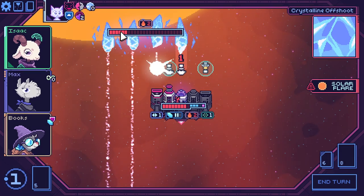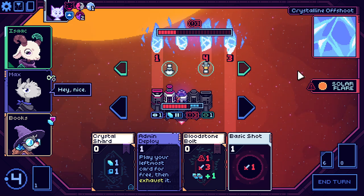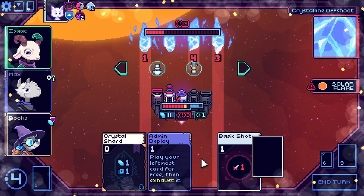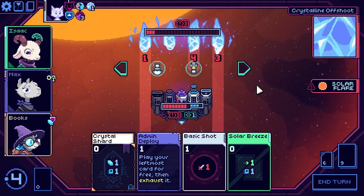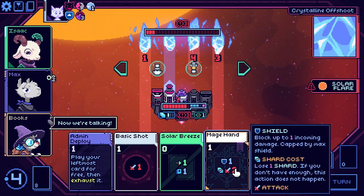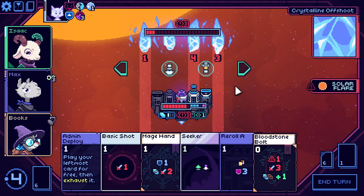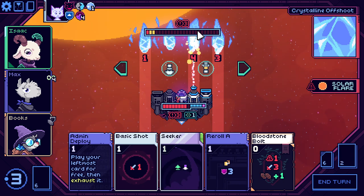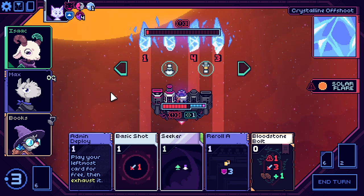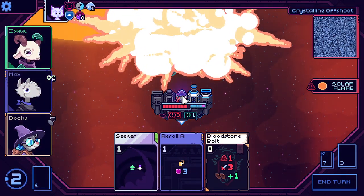We're just not quite getting there with the damage. Unfortunately I am not going to get there, unless I can do enough with the bloodstone shot. Let's try it. Now we need to do just a bit more damage. Mage hand is my savior here — that and the secret missile. Solar breeze for free. Mage hand to hit the crystal. And then we just need another basic shot, so we'll admin deploy to basic shot and kill this thing. Then we don't take the damage from the fire because the enemy's dead.